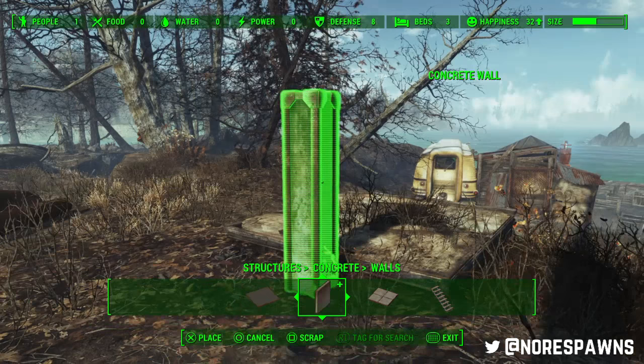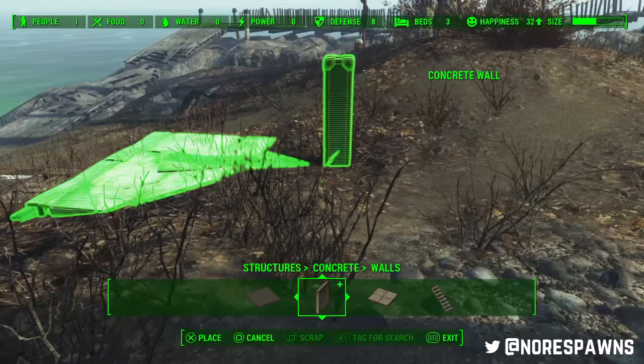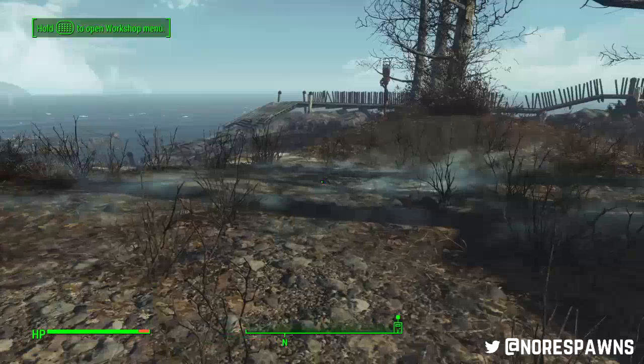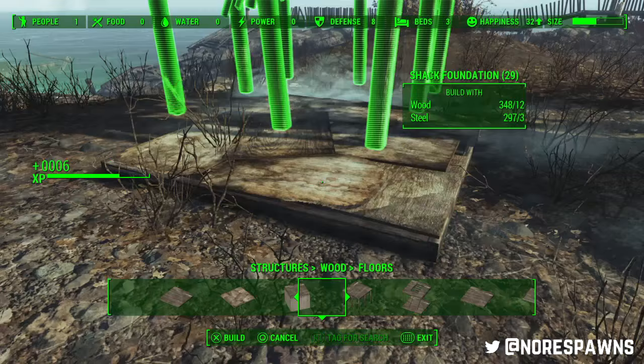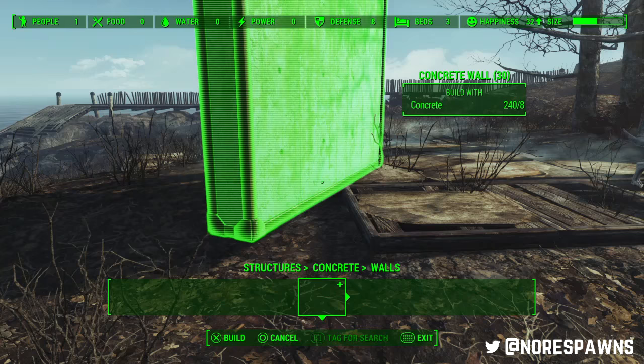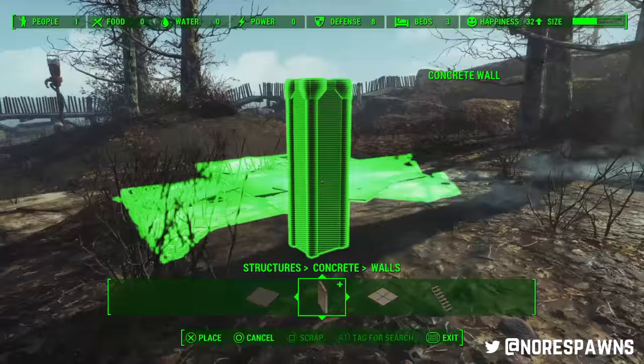I might add one or two extra buildings because there are a couple of things I feel are missing, especially around the cabins - I don't really build an extra cabin but I do build a tower behind it. If I think of anything particularly cool I'll make a separate video. The tower is fucking cool - I'm thinking of putting it in its own video. Best tower. 10 out of 10. Hashtag awesome tower.